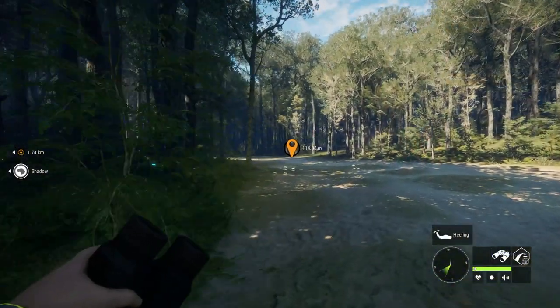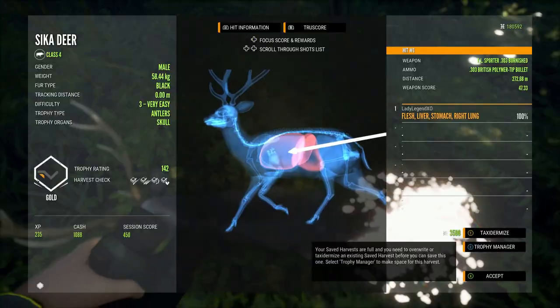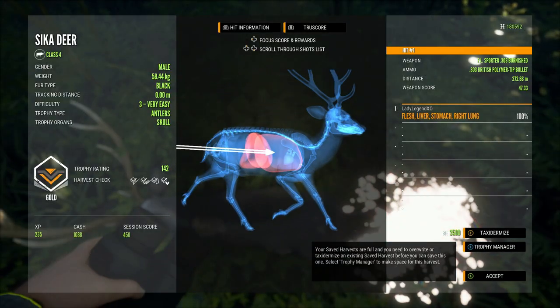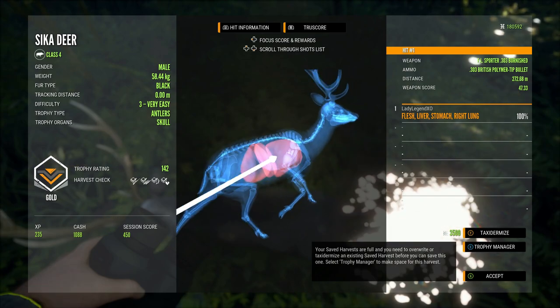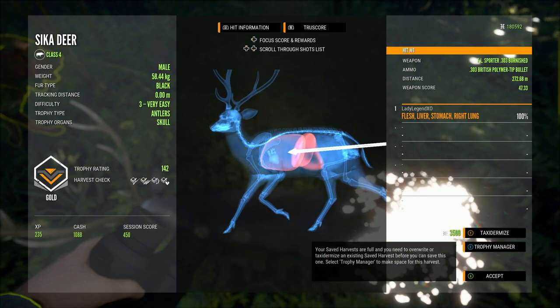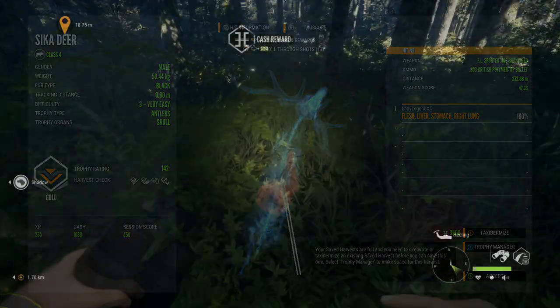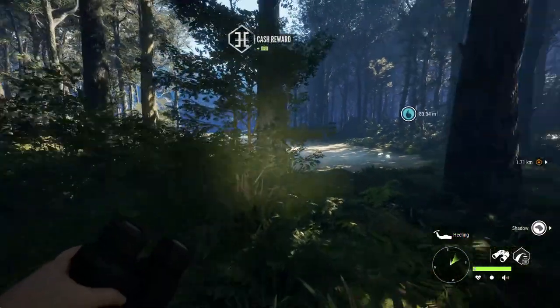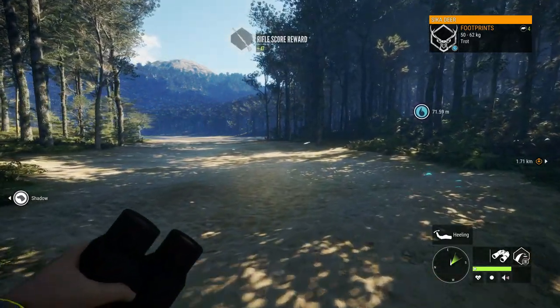A double lung does drop them then - this guy just dropped. That was a right lung, liver, stomach shot from 272 meters - what a perfect fleeing shot! I am impressed. So far the 303 is pretty amazing.